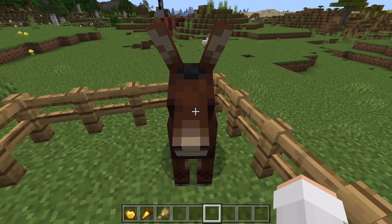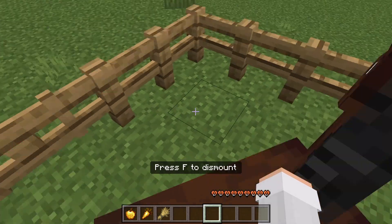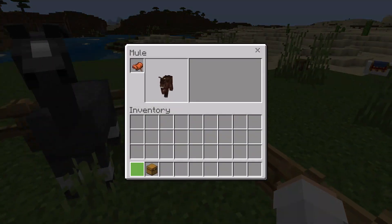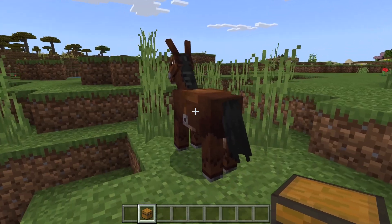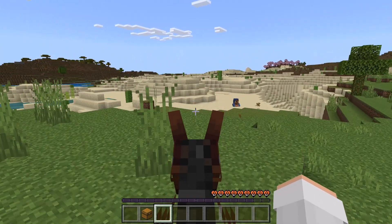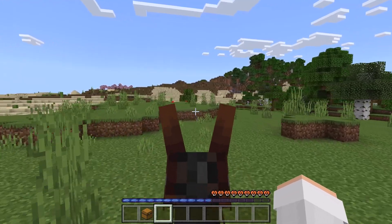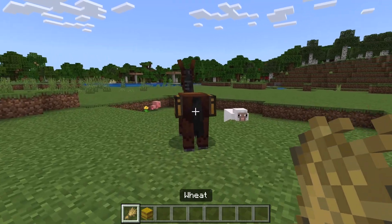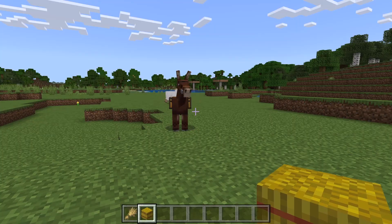To tame a mule, ride it until it shows hearts. You can control it using a saddle. You can also attach a chest to a mule, giving it a bunch of inventory slots, which is useful for transporting lots of items. Mules are better than donkeys because they can jump higher and run faster. If your mule loses health, you can heal it by feeding it wheat or hay bales — hay bales heal a lot more health than wheat.